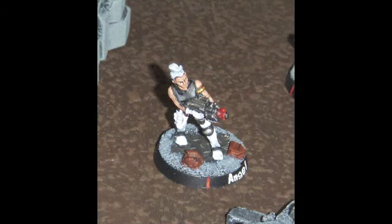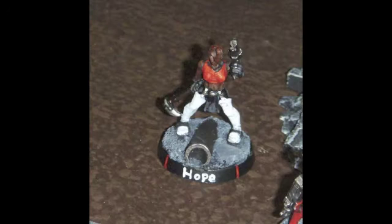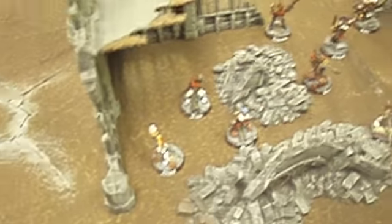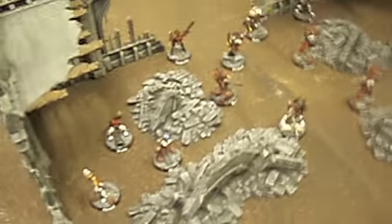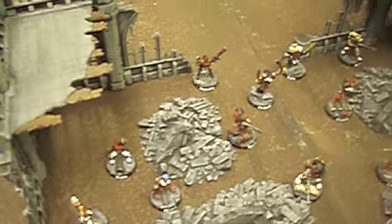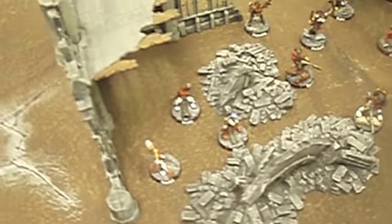So these are three Juves as you can see. All of these models have their names on their bases — this is Angel, Mimi, and Hope. And then they have these little sight markers because in Necromunda your line of sight is limited to a 90-degree angle in front of you, so it helps just to have a little line there that you can draw to see where your models can see.